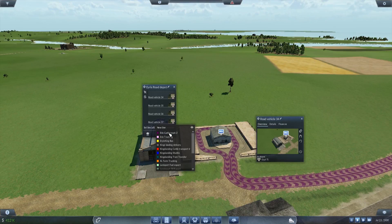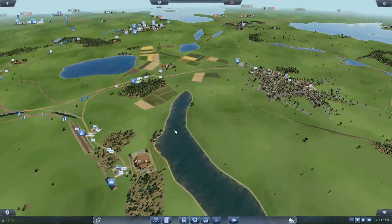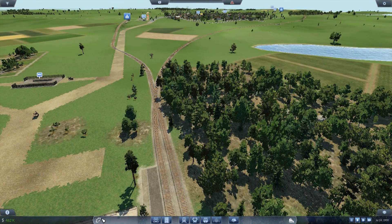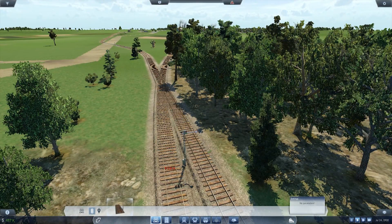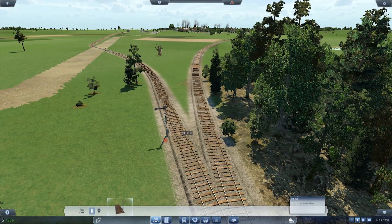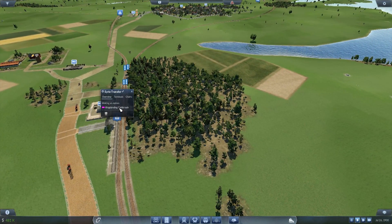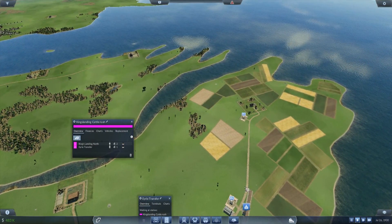Set line — Erie. There we go. And then I need to take the train that's over here. Besides setting up some signals right here — two of them this way, two of them this way. I now need the train that's going to this depot to then go to here.